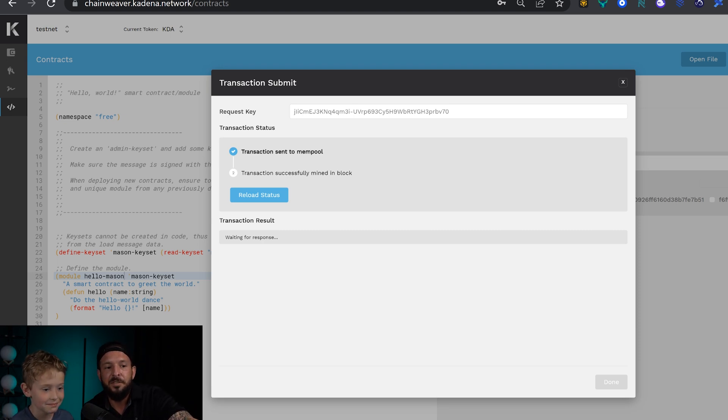All right, now if you did it right you're gonna get a blue box here — it takes about one minute. What do you think? Think you did it right? Yes. You're gonna be the youngest person in the world to ever write a PACT smart contract. You just set a world record, Mason.